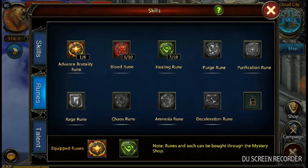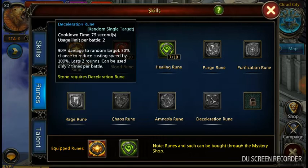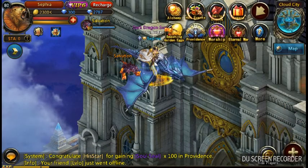For runes, which are hard to come across, you always want the Rage rune, the Brutality rune, and at least a Healing rune. Rage rune is especially effective and I always used Rage rune and Brutality rune on PC because they're highly effective for knights.